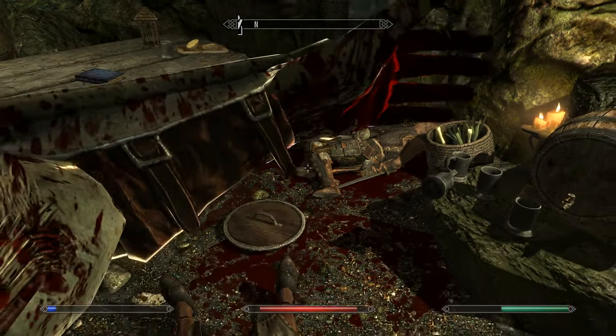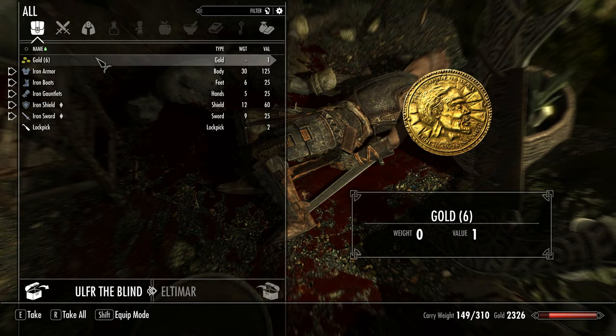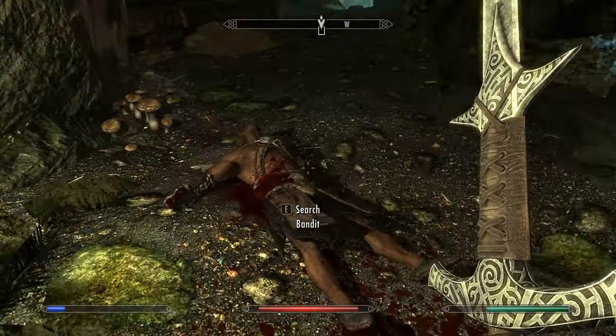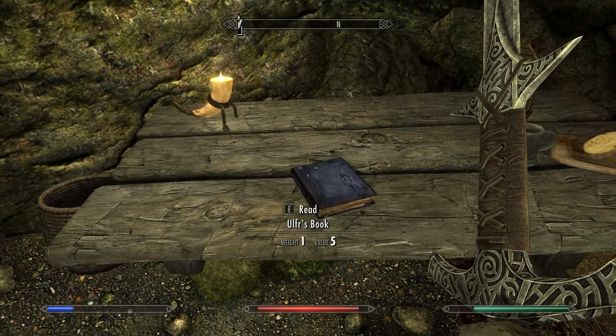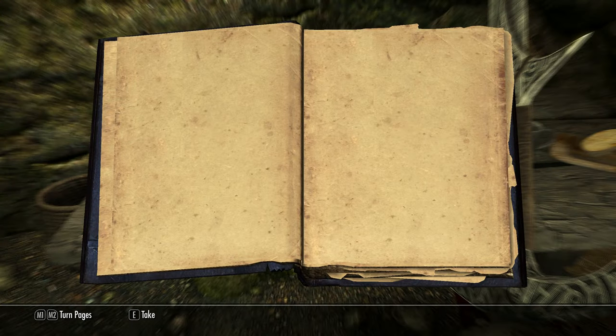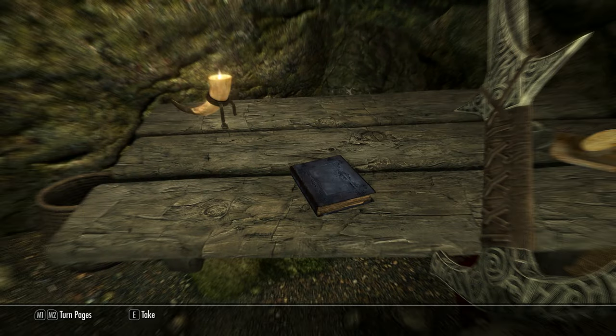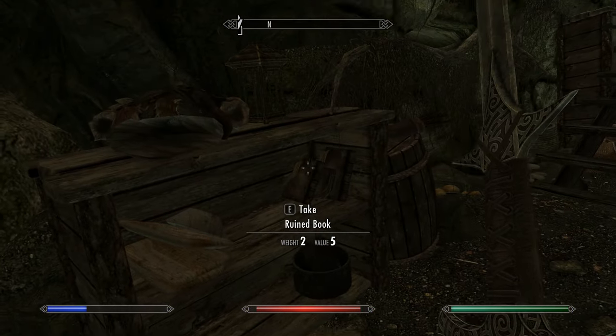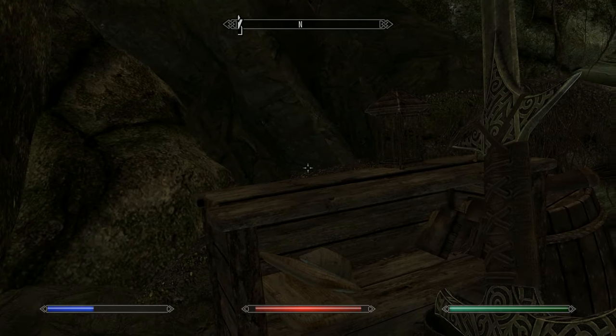This is actually one of my favorite things in the whole game. We just did kill a blind man, but that's not the funny thing - I mean it is a funny thing, but it's not the funny thing. Ulfra's book - it's just blank, there's nothing in it. He's reading a blank book because he's blind. That is just too good. I'm gonna take a bit of armor.